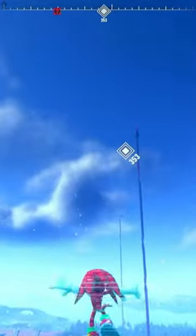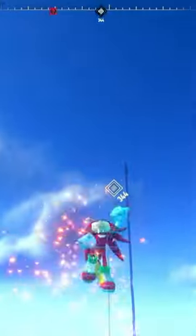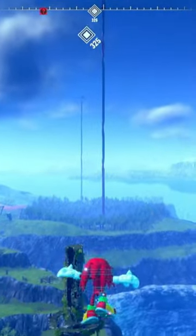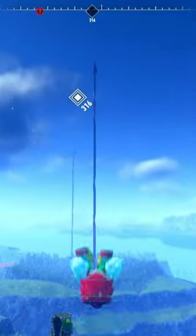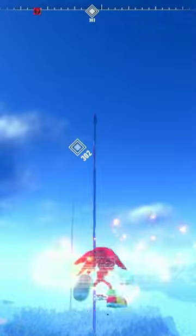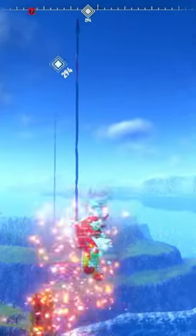Knuckles can just fly again. I saw this and I was like, oh yeah, people gotta know about this. I don't know if this is going to get patched or not. What I am doing is mashing his combo attack, and then after the combo attack is over, I mash his glide. If you do it fast enough, Knuckles will stay in place slowly descending, and then you can use your combo attack yet again to raise you up higher.